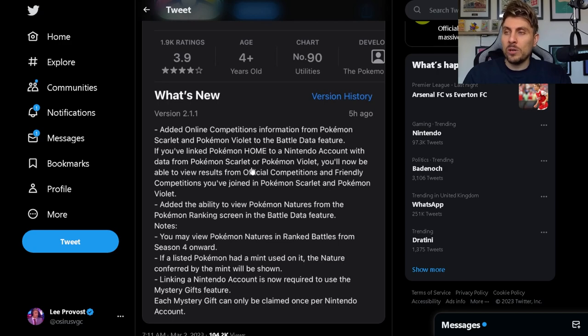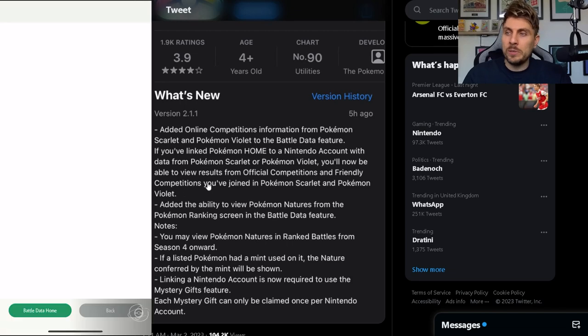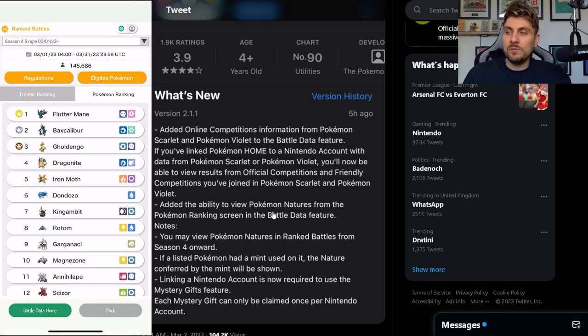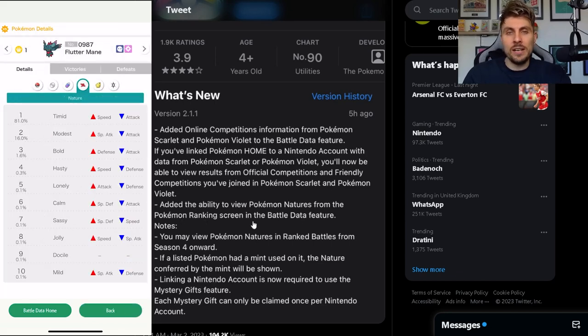We're getting closer with little things like this. If you've linked your Pokemon Home to a Nintendo account with data from Scarlet and Violet, you'll now be able to view results from official competitions and friendly competitions you've joined. They've also added the ability to view Pokemon natures from the Pokemon ranking screen in the battle data feature.